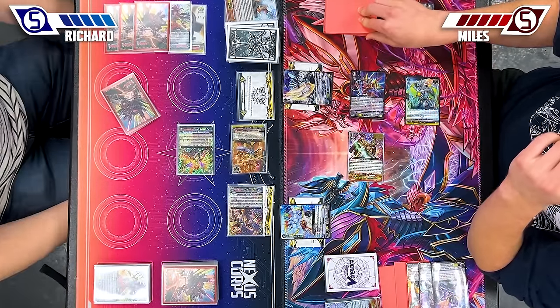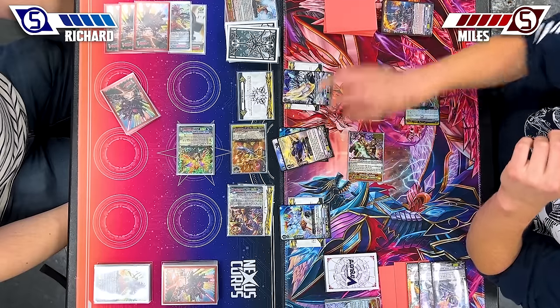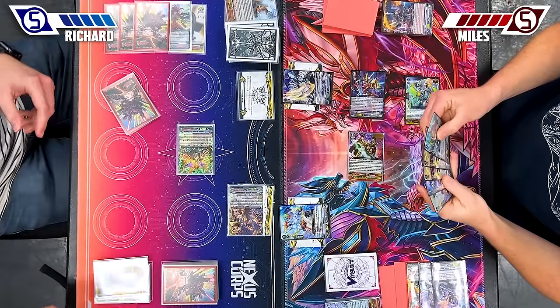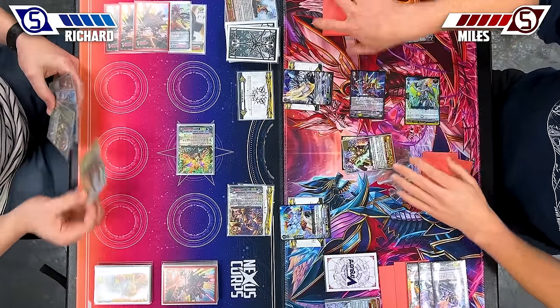61. 1, 2, 3, 4, 5 — zero triggers. Discard 3. Restand with zero drive checks. 26 to vanguard.